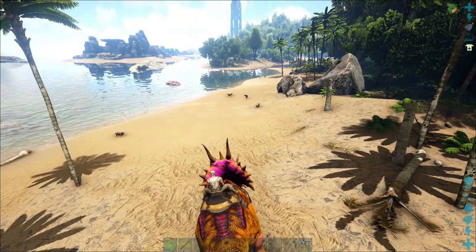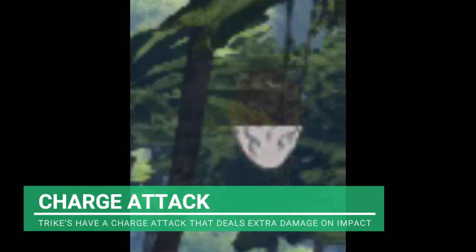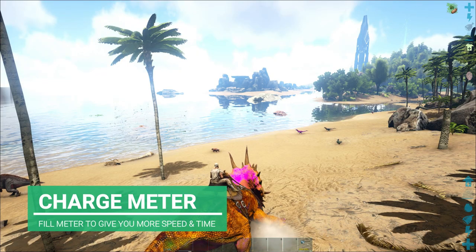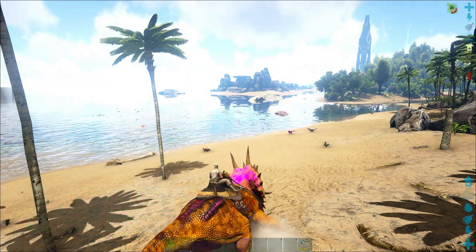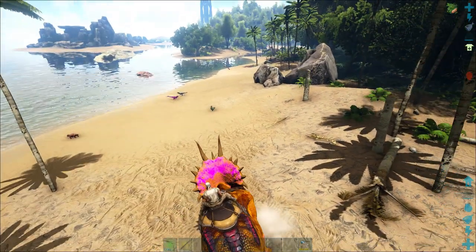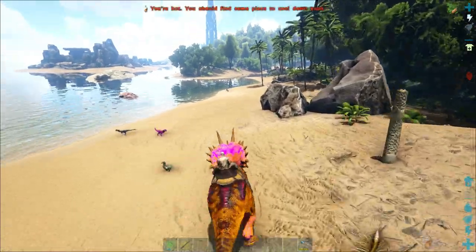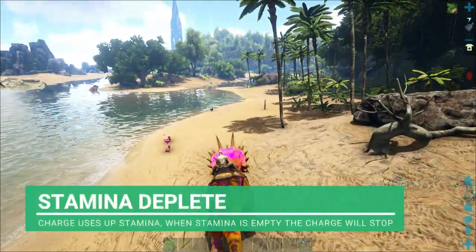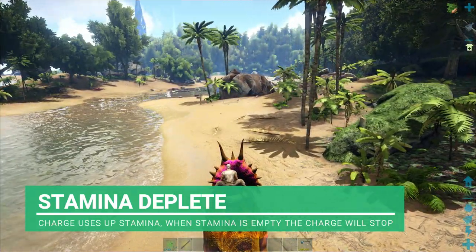As well as its primary attack, your secondary attack is a charge attack. You can see there's a gauge in the corner - that's more like a speed gauge. Once that fills up, you're at maximum speed. If you just let go, it'll literally run forward and you can see my stamina is going down. The higher the stamina, obviously the longer you're going to be able to run for.